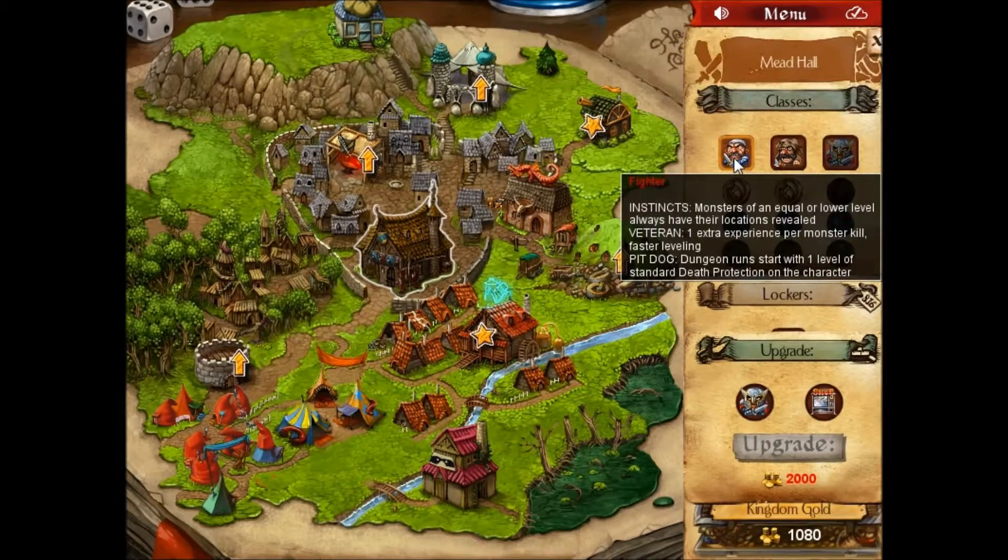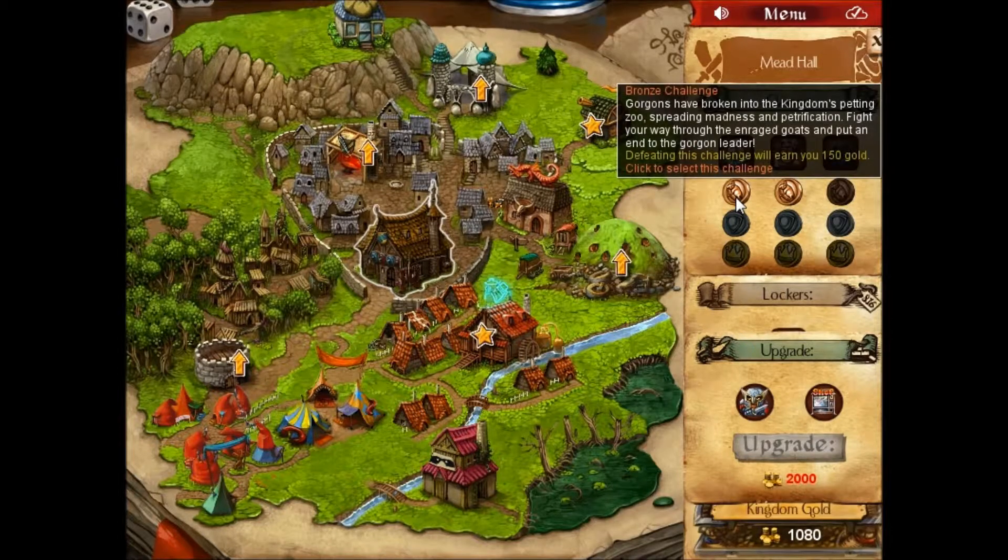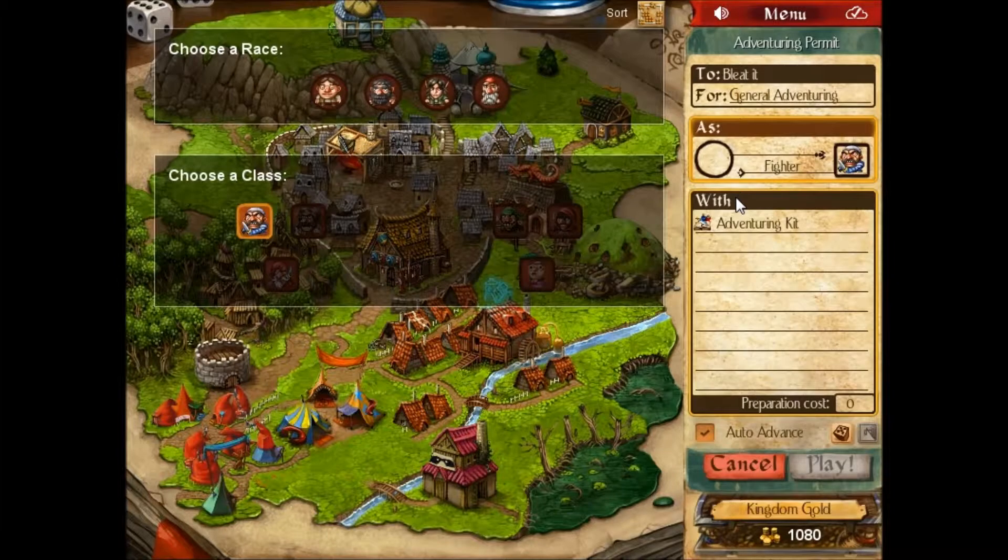I upgraded the guild. I really should be looking at learning how to fight better. Gorgons have broken into the kingdom's petting zoo, spreading madness and petrification. Fight your way through the enraged goats and put an end to the gorgon leader. Okay, it'll give me 150 gold. Sure, I'll do that.